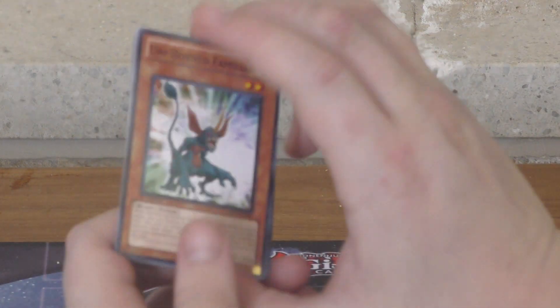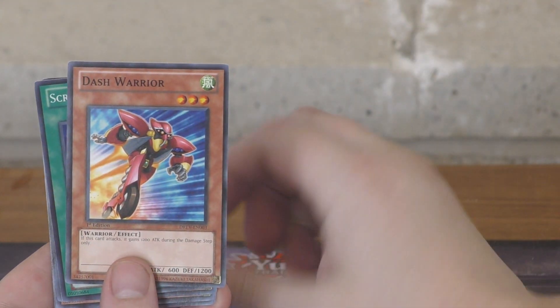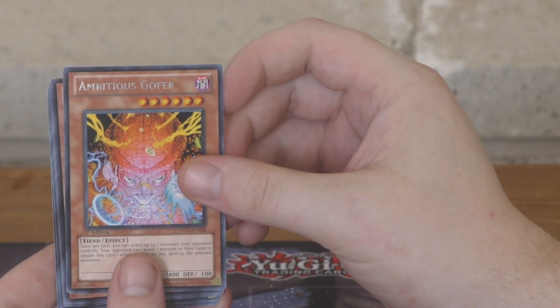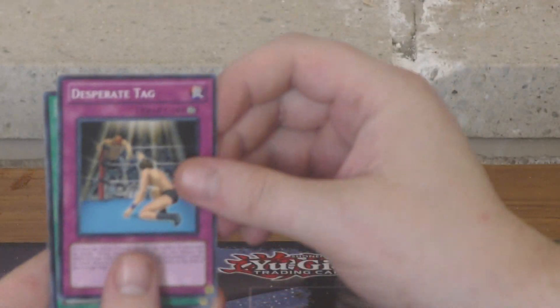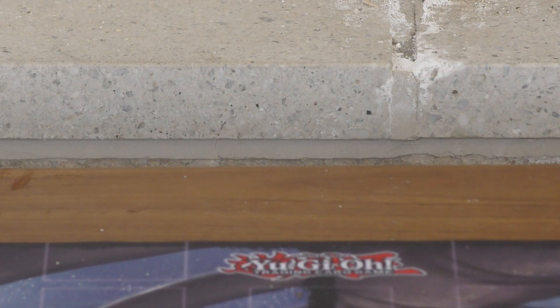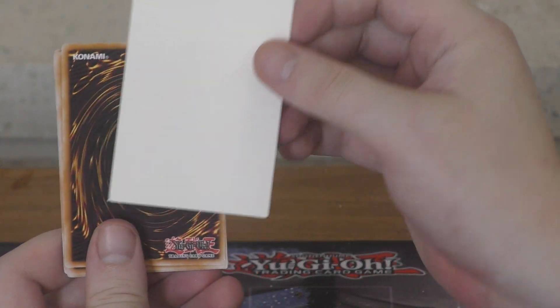We've got Unicorn Familiar, Beast Rage, Dash Warrior, Scrap Yard — and another foil! Ambiguous Golfer, Scrap Goblin, Lock Cat, Desperate Tag, and Watt Senet. And what do you know — there is another misprint card here. What is going on with this set?